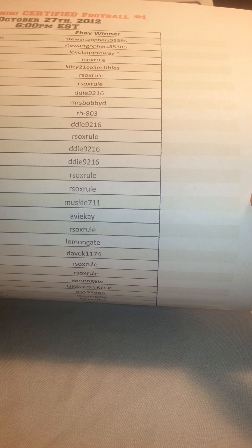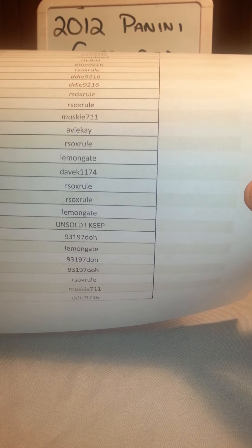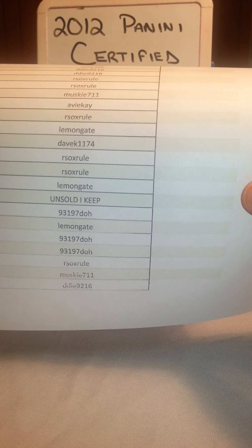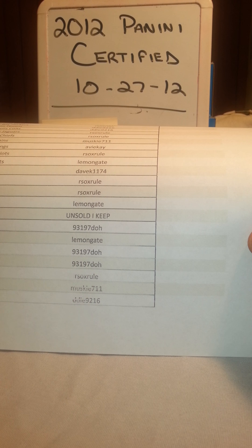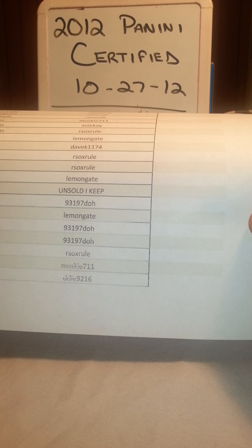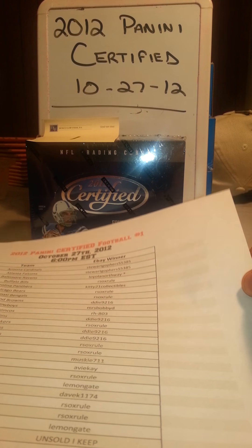Muskie's a returner, AVK is new, Lemongate's a returner, Dave K welcome. The Steelers are the only unsold team - I'm a Steelers fan, that's why they started at four dollars. That's the limit I'd have been willing to pay, they're my personal team. They're unsold so I'm going to keep those. The Rams go to 93197, Lemongate, 93 RXO Rule, Titans to Muskie, and DD9216 got the Redskins.